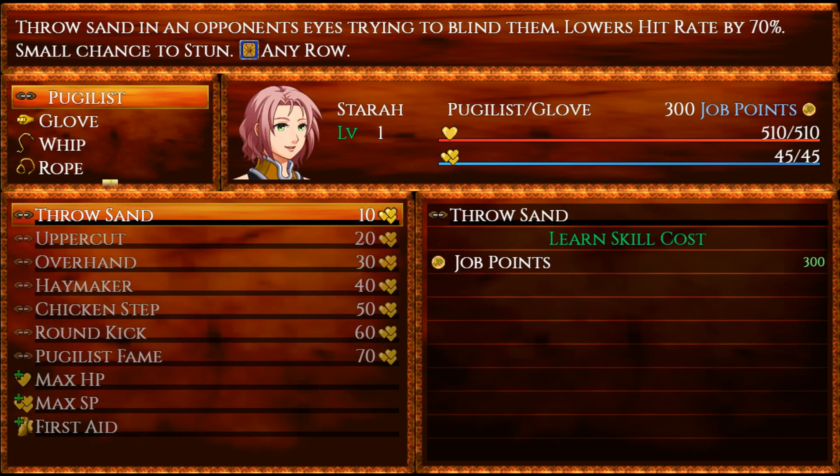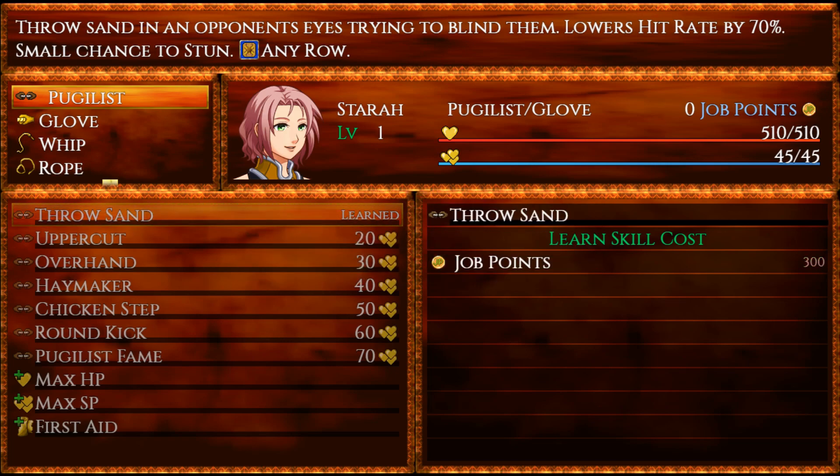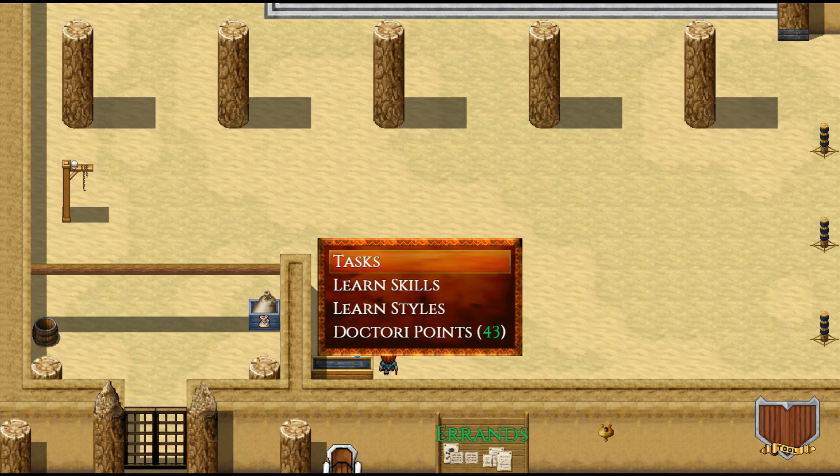Over to Stara — let's get her Throw Sand because this is an amazing skill. It possibly blinds your opponent, and a blinded opponent is a very weak opponent. If you can keep them blinded, you're going to be in a much better position to win these battles because they can get tough. Let's get Net Yank for Branis, and for Thrakes we'll get Wave Crash. So now they each have a class skill.